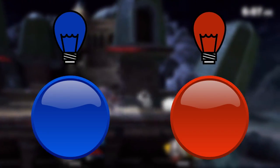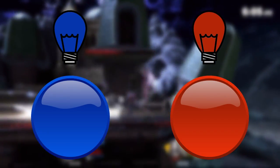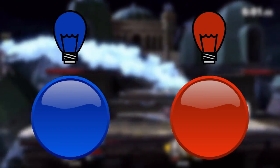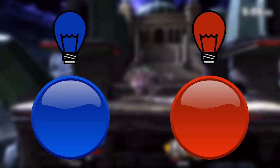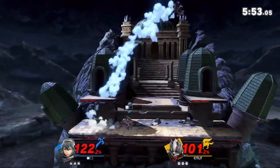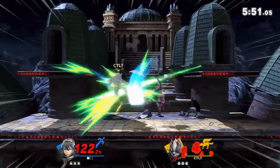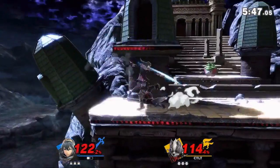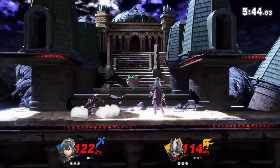This is because in the second example, you have to first react to the moment a light turns on, and then figure out which is the correct button to choose. This extra decision layer adds more time in comparison to just your pure reaction time. So what does this all have to do with Smash? Well, anytime you react to something in Smash, you also have a decision to make along with the reaction, so you can look at Smash as if there are hundreds of buttons and lights in front of you every time you try to react to something.